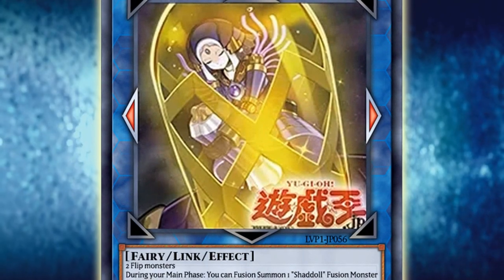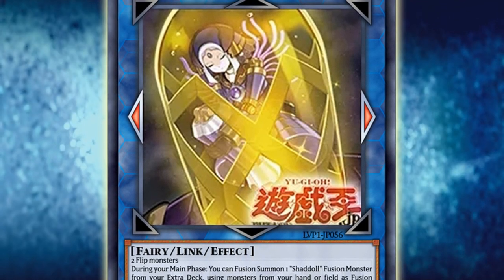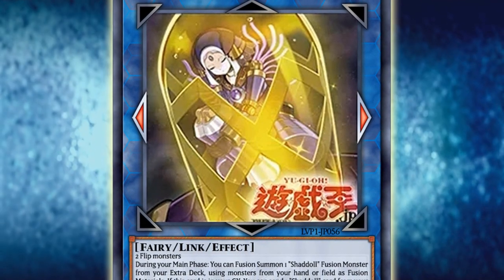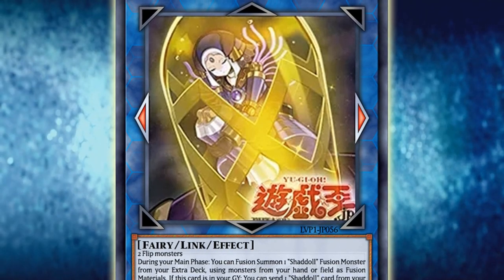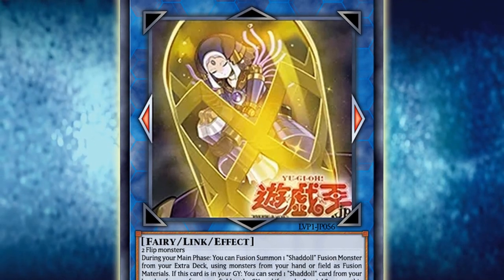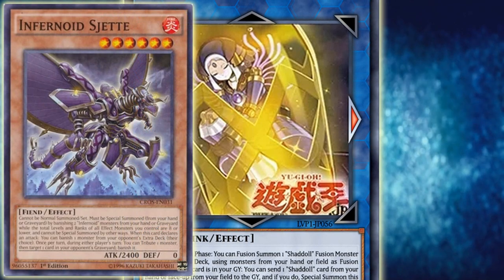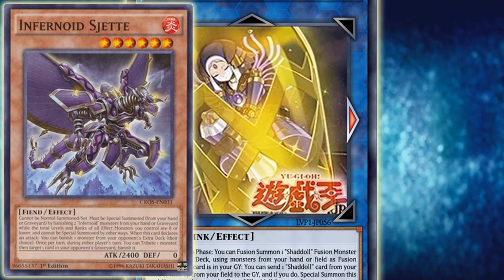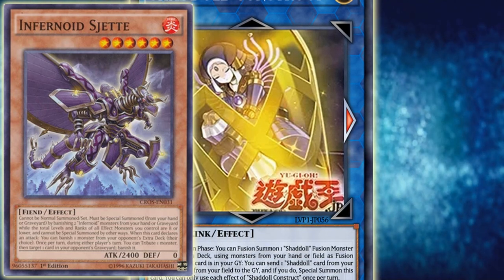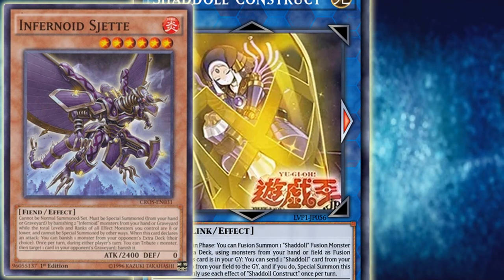All in all, this card is super solid support for Shadols, even in the absence of big Construct. Maybe when this card gets closer to release, we can hope for Konami unbanning El Shadol Construct to at least one, to push sales of the Link Vrains Pack. Lore-wise, the card artwork shows Construct trapped inside one of the liquid canisters on Infernoid Shjeti — the Infernoid that banishes your opponent's extra deck monsters when it declares attacks. Fittingly, that corresponds to lore — it dealt with Construct, who was an extra deck monster. Neat.